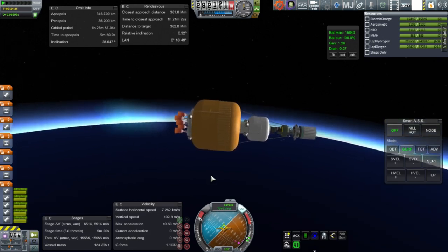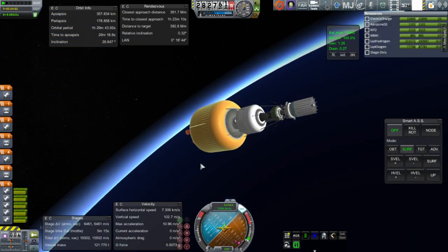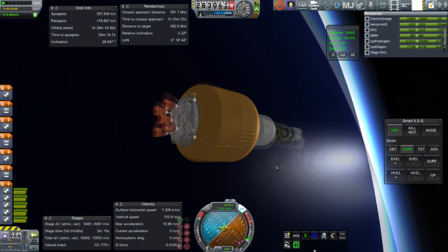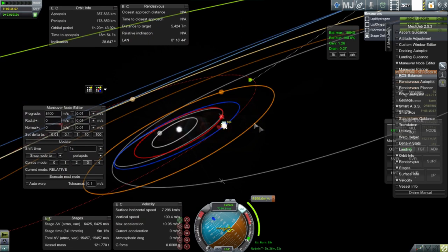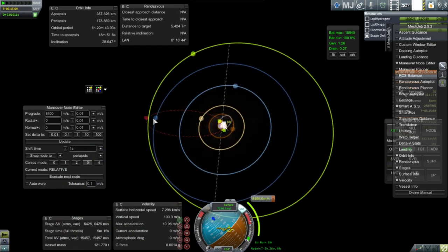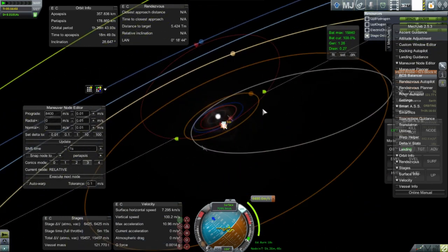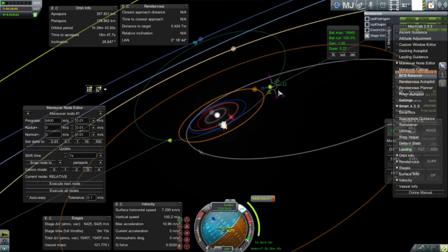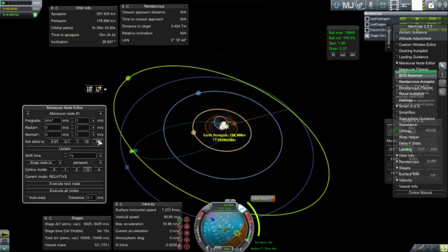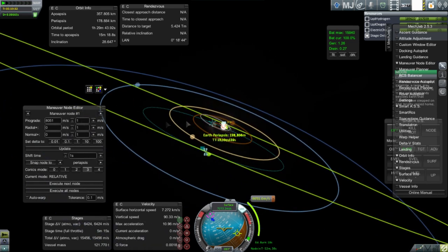We delivered over 15,000 m/s of delta-V to orbit, with total mass delivered to orbit of 121 tons — pretty good considering this is basically equivalent to an SLS Block 1B, which isn't rated for that payload. We have a trajectory to Pluto, but we're at the worst possible timing as far as inclination: we're 90 degrees away from the ascending or descending node instead of burning out of the node. We need a mid-course correction to actually hit Pluto, which is a tiny target from a very distant position.